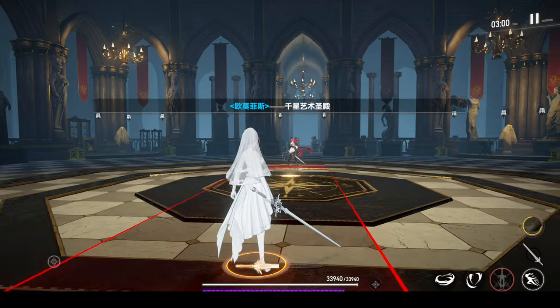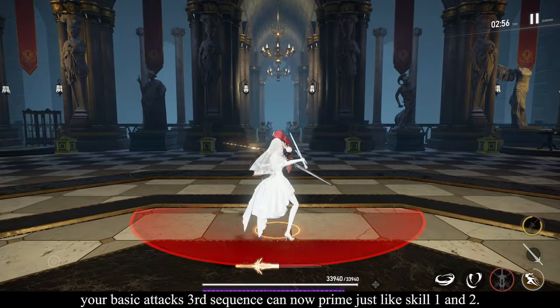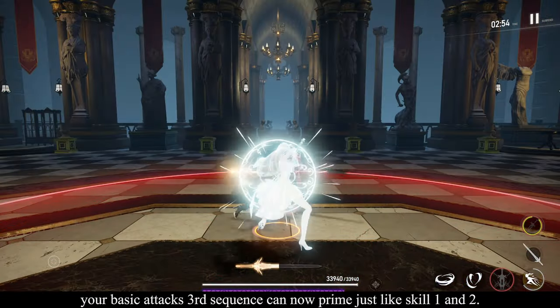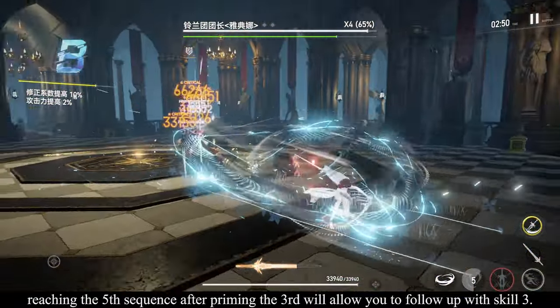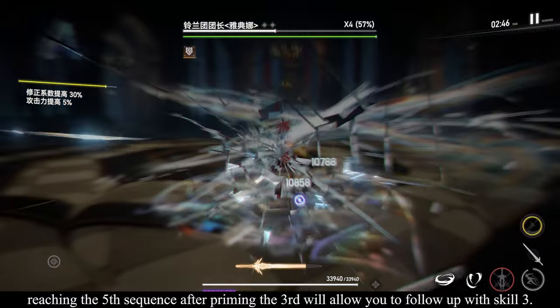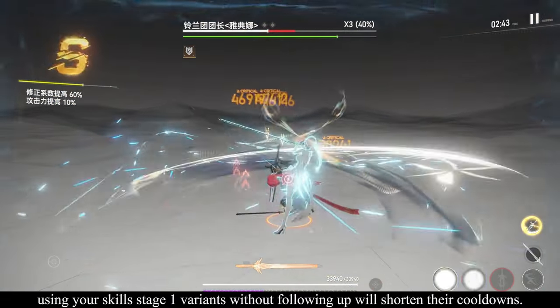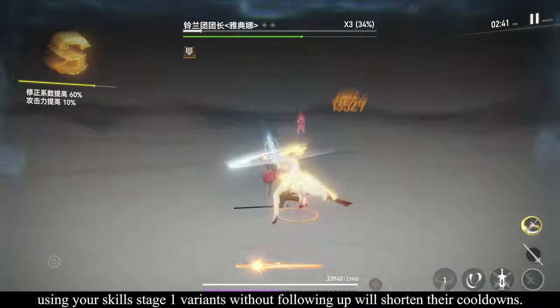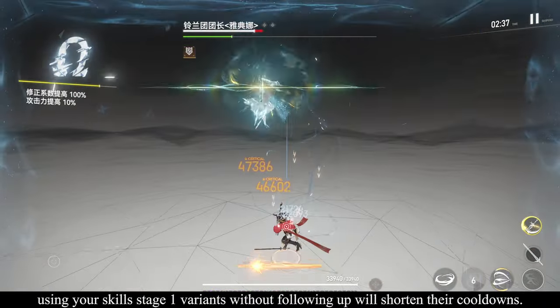Blue code makes your basic attacks a core part of your kit by adding extra mechanics. Your basic attack's third sequence can now prime just like skill 1 and 2. Reaching the fifth sequence after priming the third will allow you to follow up with skill 3, which can now consume your Divine Grace to boost its damage. Using your skill's stage 1 variations without following up will shorten their cooldowns, which is great for those who like to spam skills.